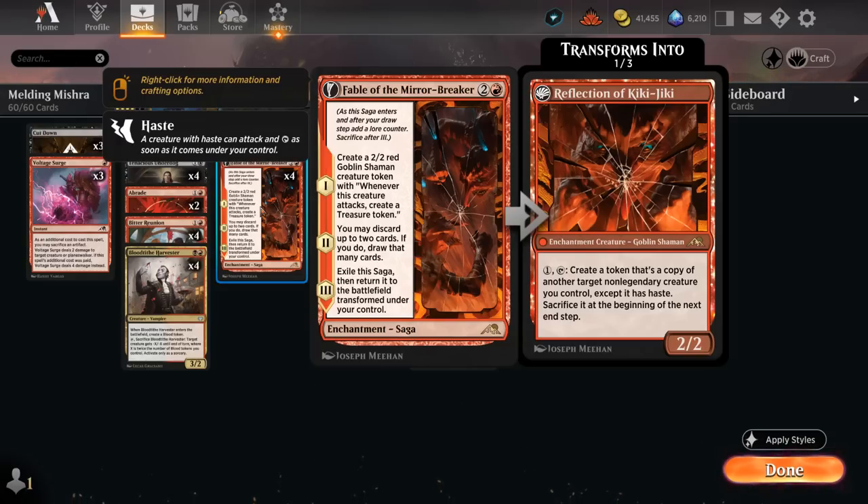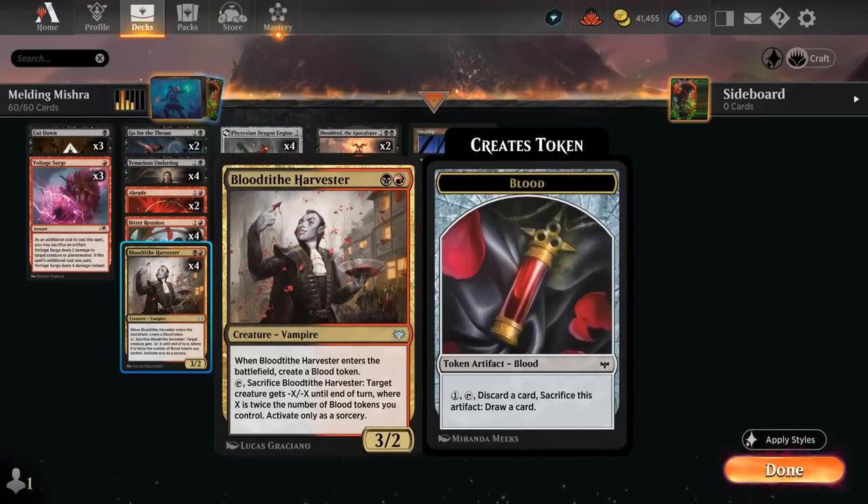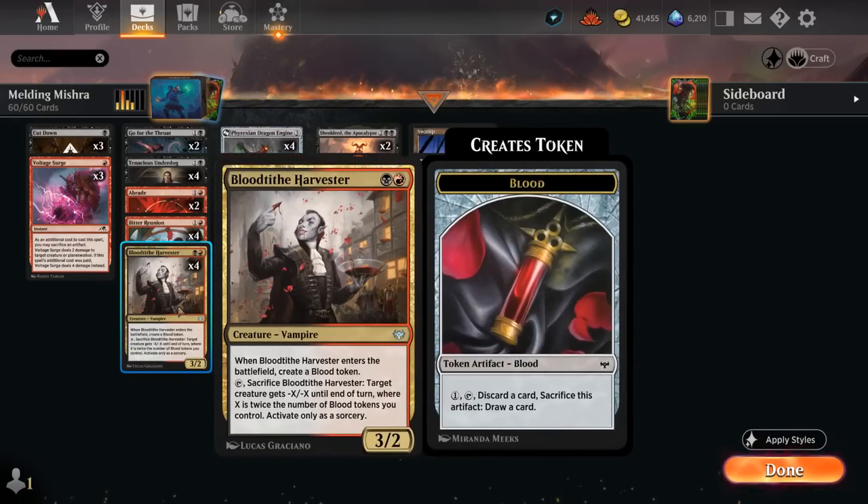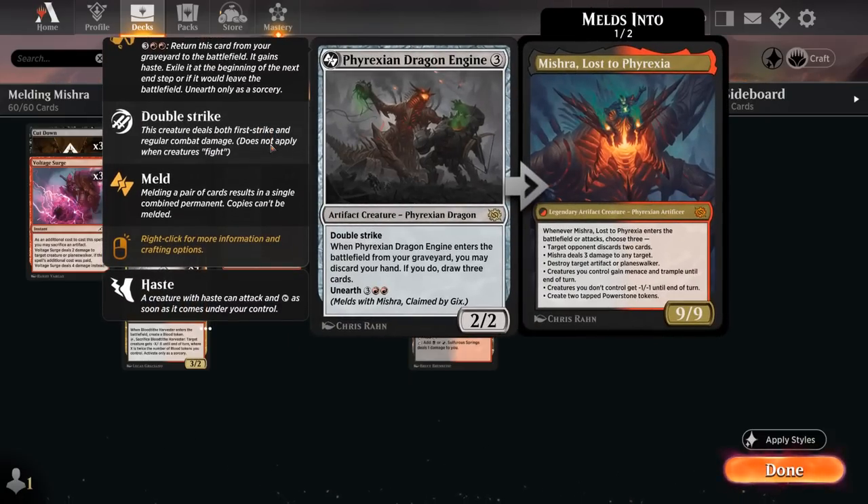The Reflection can copy our creatures giving them haste, which is especially nice alongside the Blood Tithe Harvester — a 3/2 two-drop that makes a Blood Token on entry, and we can tap and sacrifice it to give a creature minus X/minus X, where X is twice the number of Blood Tokens we control. With the Reflection copying the Harvester, we get an extra Blood Token from its ETB, the token gains haste and can activate right away, taking out an opposing creature. The extra Blood Tokens can also be sacrificed for 1 mana to draw a card after discarding — another way to put our Dragon Engine in the graveyard.